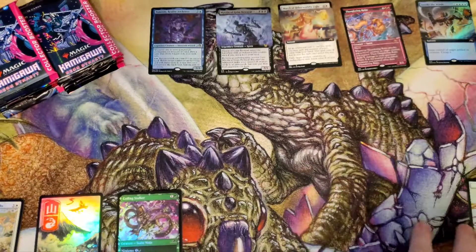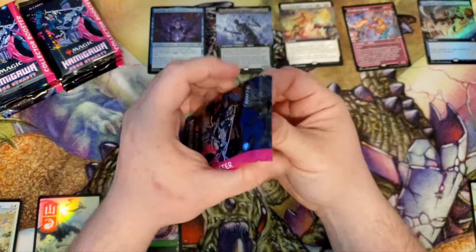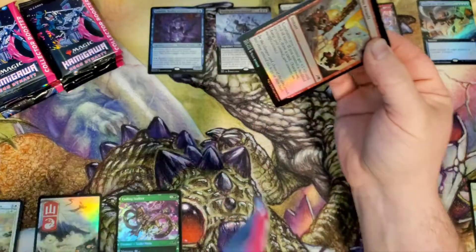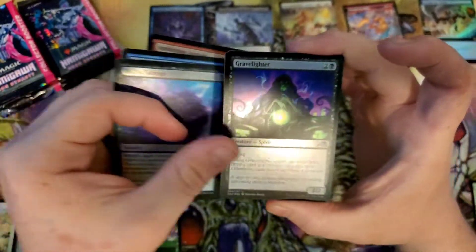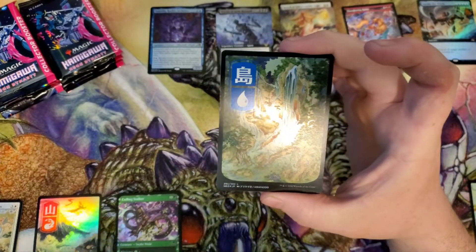I heard there's some shenanigans going on with these shrine tokens only being printed in Japanese print set boosters or something. Does that mean we're not gonna find any foil shrines? Or is that like a crazy expensive foil one they didn't even make? Okay, I'm gonna skip past those. Gorgeous Island.